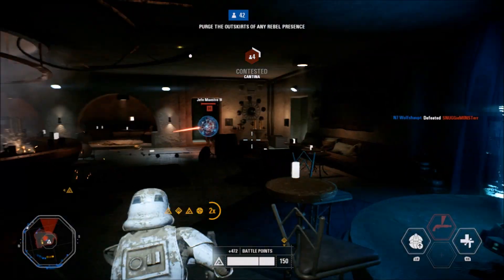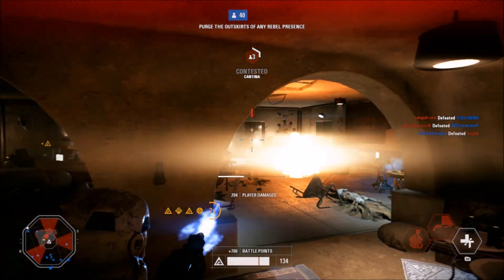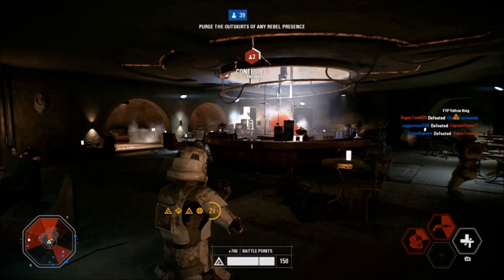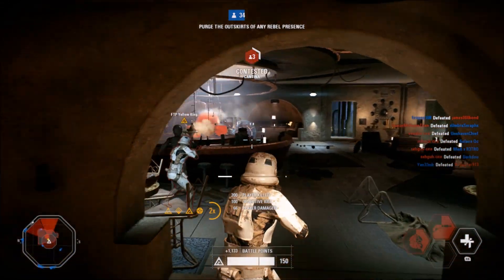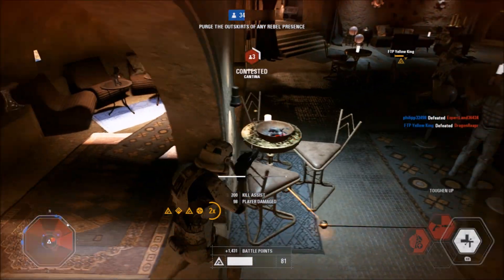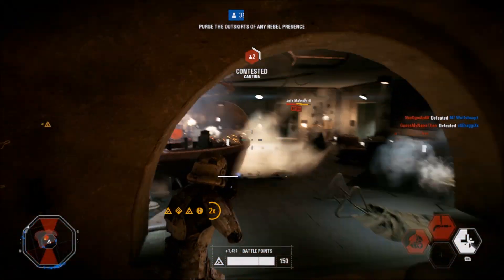There are so many easter eggs situated around the map, with the Mos Eisley Cantina itself and a hologram of the band inside there. There are also lots of creatures which aren't in the out-of-bounds area — that's what I'm so happy about, because in the last game all the cool stuff was in the out-of-bounds area, but you can actually go up to these creatures such as Banthas. Everything else aside, it's just great to be able to play in one of my personal favourite Star Wars locations.